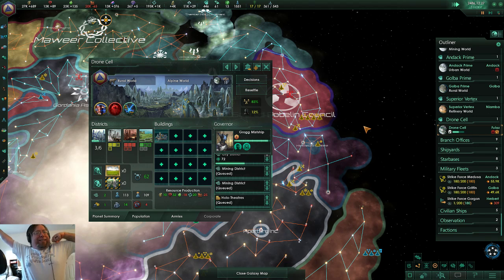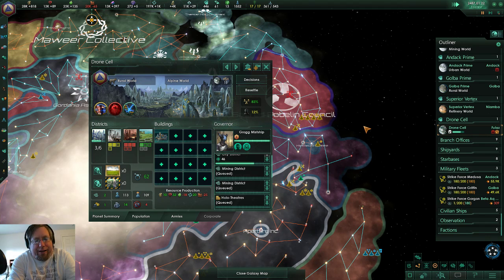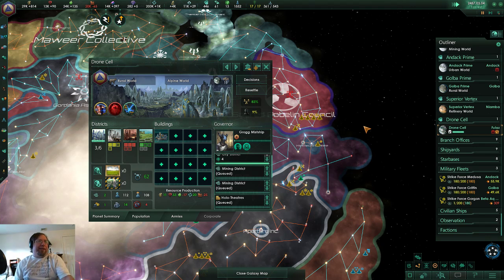Nothing really exciting is happening, so this is probably the end of this playthrough — I hope you enjoyed it. We will start an achievement hunt, and we'll be playing as the Testudians. To get the achievements we have to play hardcore mode, which I think disables all mods, so we'll just be playing the base game.